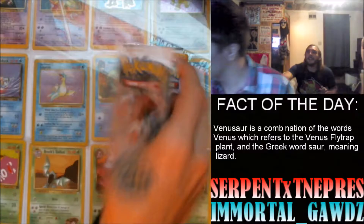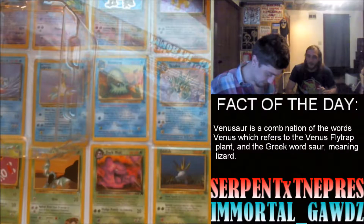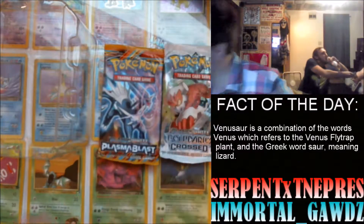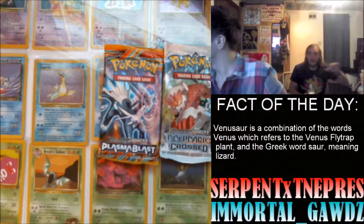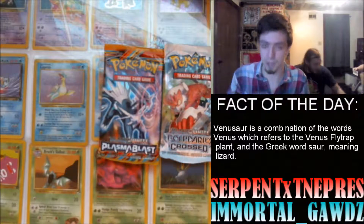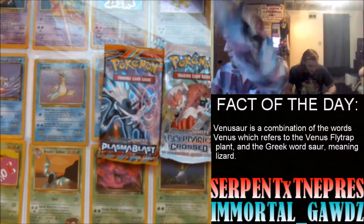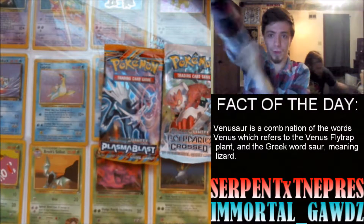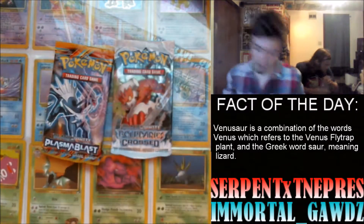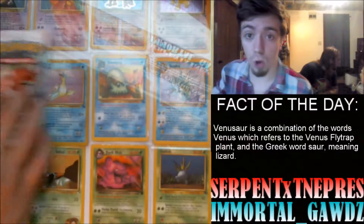We got the old school stuff. We got Black and White Legendary Treasures — I'm pretty sure you can pull the three. We got Black and White Plasma Blast — let's go! And we got Black and White Boundaries Crossed. We just hit the jackpot. I did not think it was going to have old school packs in it.